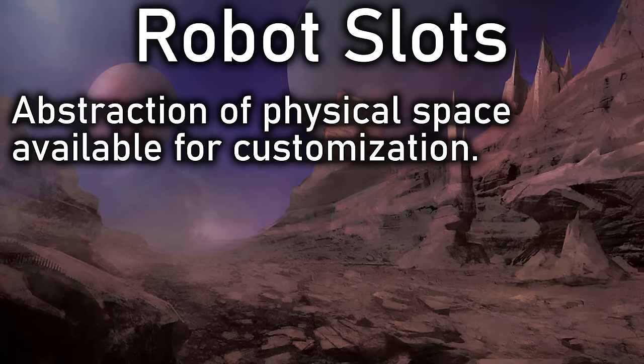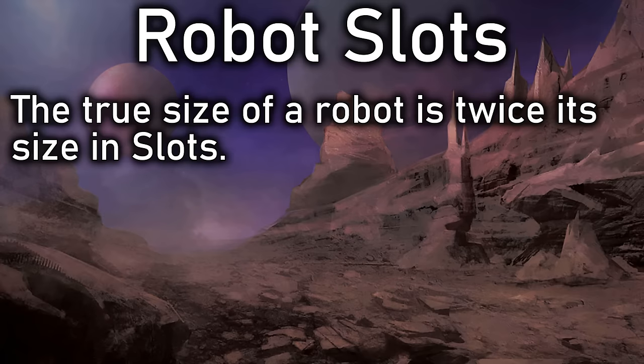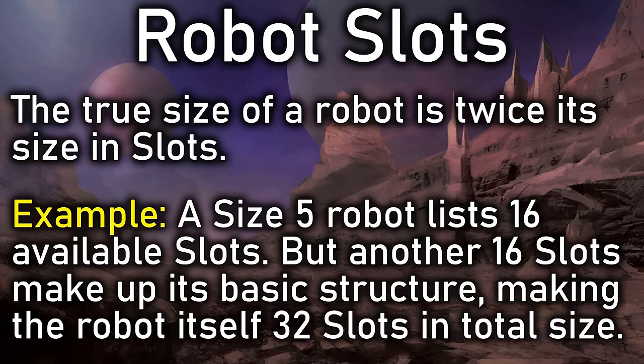Robot slots are an abstraction term showing the physical space available for customization. Each slot is roughly equivalent to about three kilos or three liters in volume. The true size of a robot is twice that in slots — so a size five robot lists 16 available slots, but also has another 16 slots worth of basic structure and circuitry, for 32 slots total. We also note the attack roll DM to hit the robot — minuses if it's small, pluses if it's large — and the base cost before multipliers.